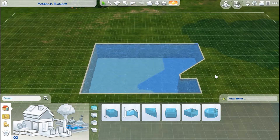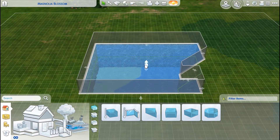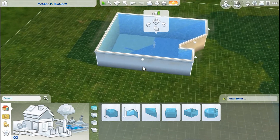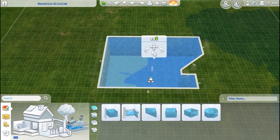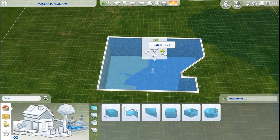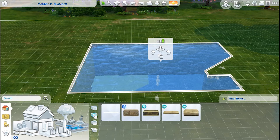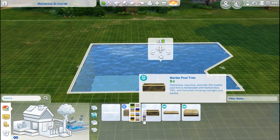If you click on your pool, again like the room tools, you get the choice of raising and lowering the walls, moving it, rotating it, copying it, and you can also raise the foundation. Rotating the pools can be kind of destructive, so it's recommended that you pick it up and move it rather than just trying to rotate it. And then for pool trims, if you want to give your pool a special look and not just this plain white line going around it, you can add a trim.